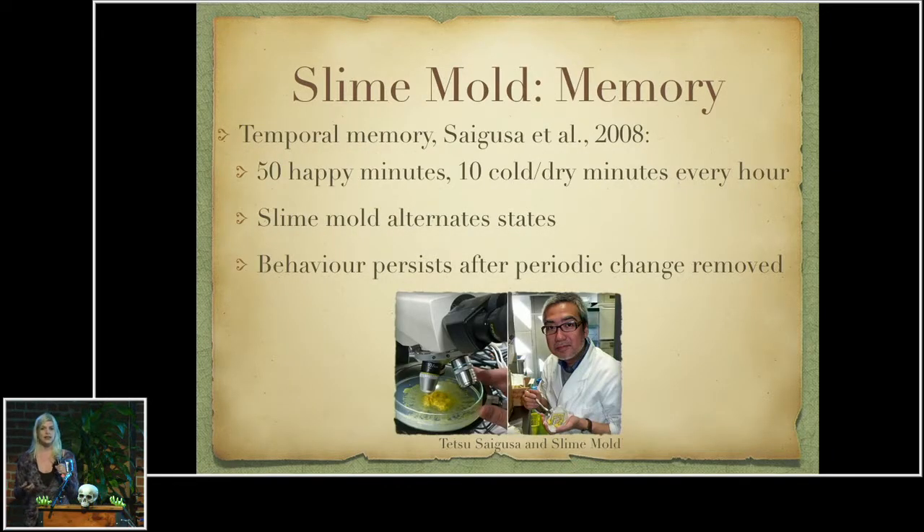Interestingly, slime molds have also been shown to exhibit a kind of temporal memory. Scientists put a slime mold in what was essentially a slime mold torture chamber, where for 10 minutes of every hour it switched from a warm, moist slime mold paradise to a very cold, dry, harsh environment. With the environmental switch came a change in states — from very high energy and quick moving to a much slower, lower energy slime mold. They found that even after they removed that stimulus, the slime mold kept alternating states every hour. It's not entirely clear why slime molds can do that.